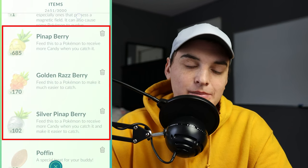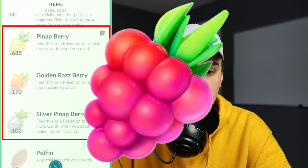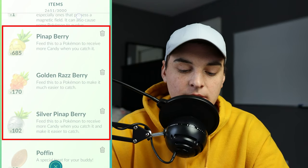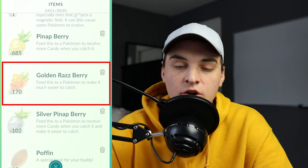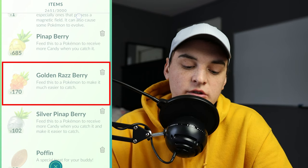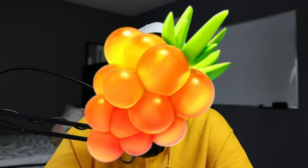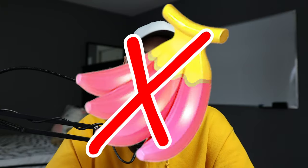Now for berries — the only ones I recommend keeping are Pinap Berries, Silver Pinap Berries, Golden Razz Berries, and maybe Razz Berries. Berries are the easiest way to free up bag space. Razz Berries are not that useful since Golden Razz Berries do the job better. However, if you don't raid a lot and don't have many Golden Razz Berries, keep regular Razz Berries too. There's no reason to keep Nanab Berries — they're the most useless berry; just delete those or feed them to your buddy.